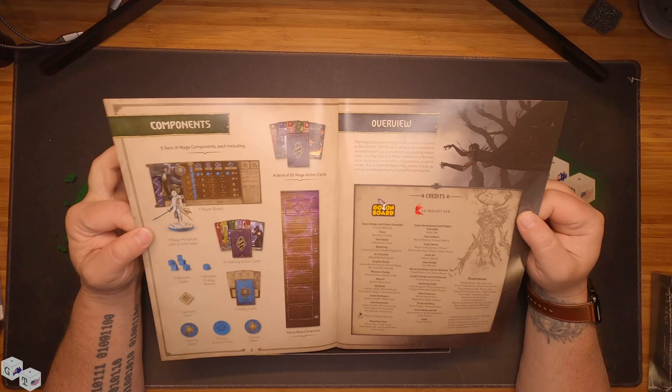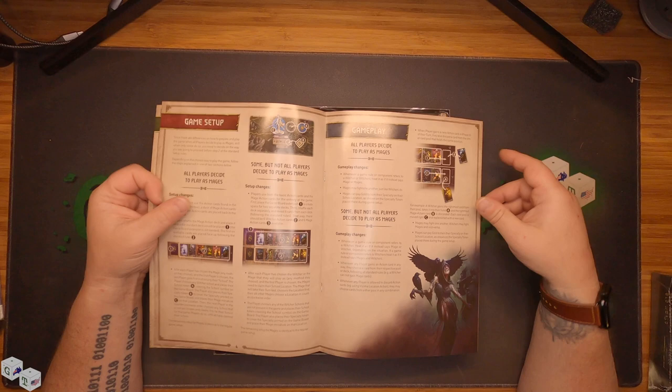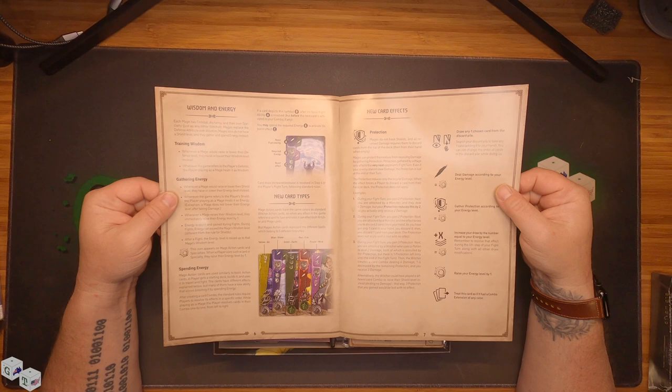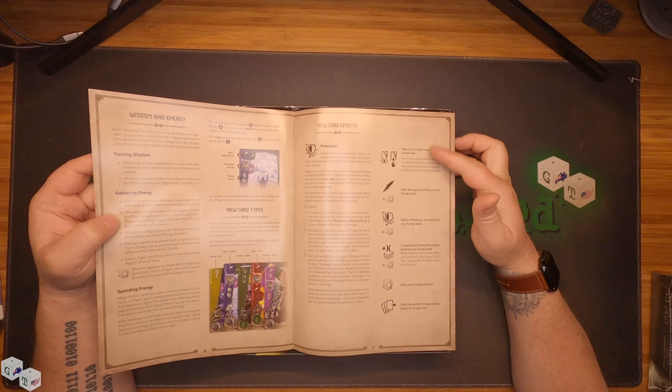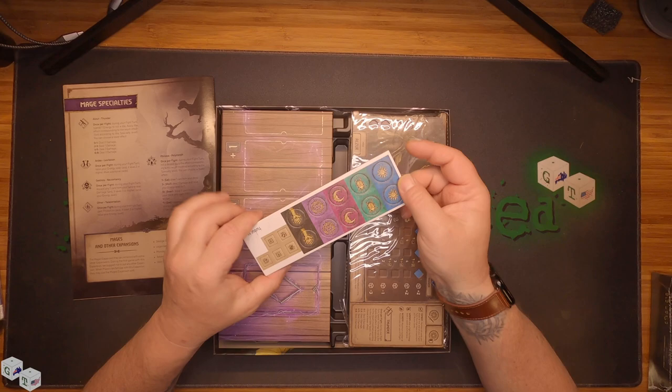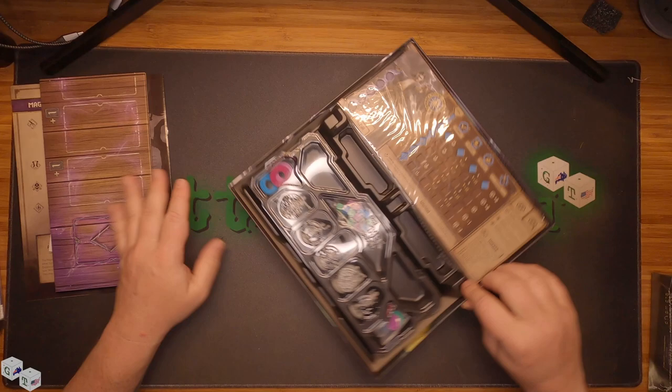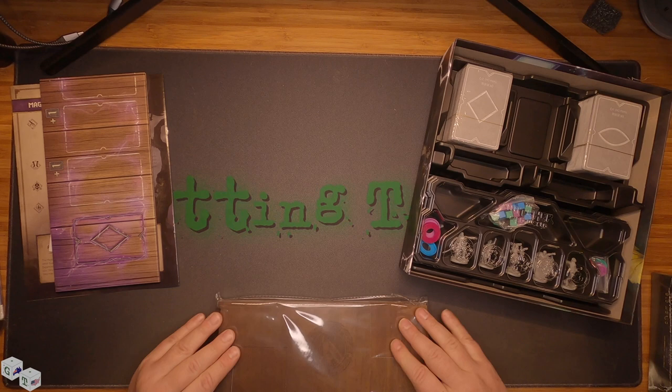There's school scoring, wooden tokens, energy marker. It looks like they have their own dashboards. A little game setup to use the Mages with the rest of the game. And then it has the new card types for the expansion. There's also a reference for what the symbolage means, a little thing of tokens, and a little extra trackboard for the deck. No extra monsters — pretty simple, straightforward expansion here.